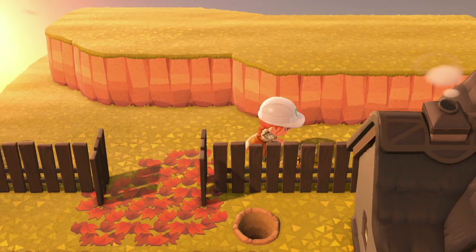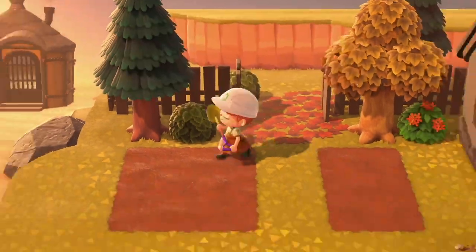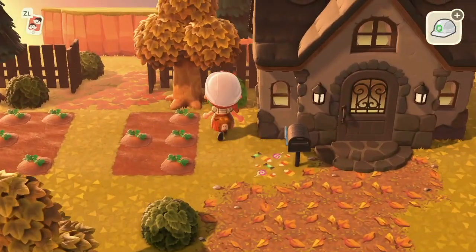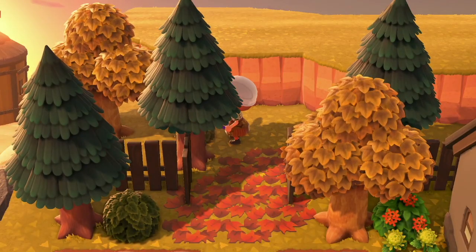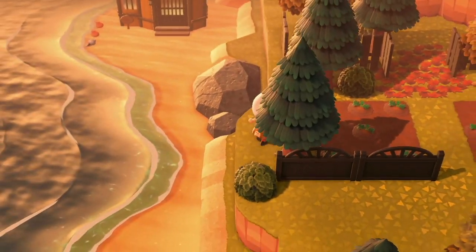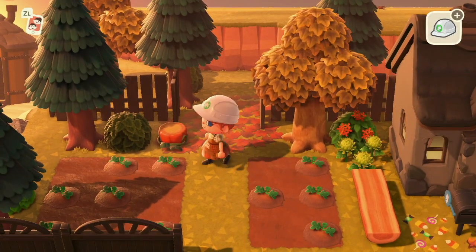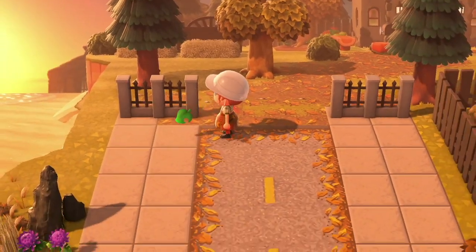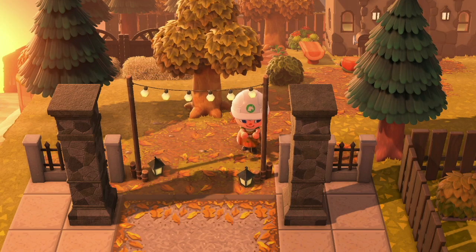Over here you can see this little ledge way. I'm actually going to be placing a ladder there later on and you'll see why in a later video - I'm going to be doing a little viewpoint section but I don't want to spoil it yet. Also trying to decide who I want to be my neighbour because there is a space to the right side of my house. I don't know if I want Kiki or Tammy - I might go for Kiki, my little witchy best friend next door. My brain is telling me Tabby but my heart's telling me Kiki, so I think I'm gonna go with Kiki.